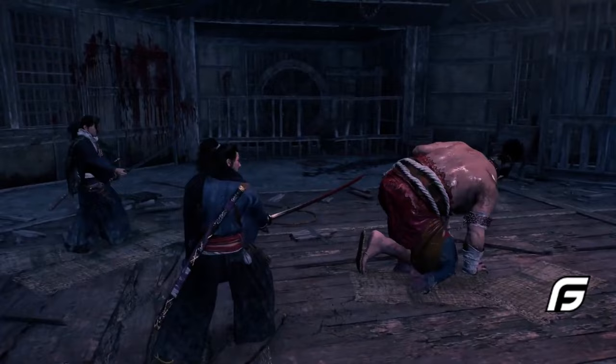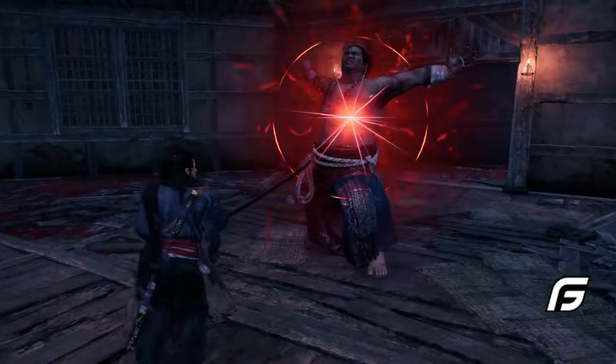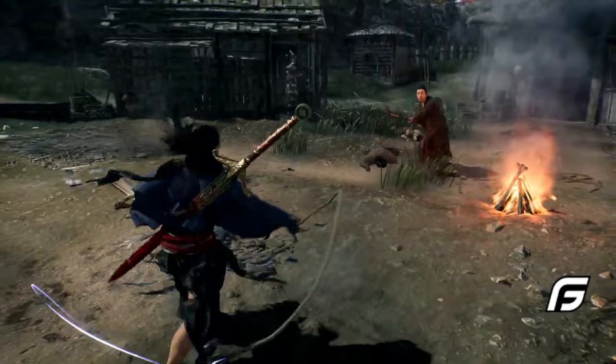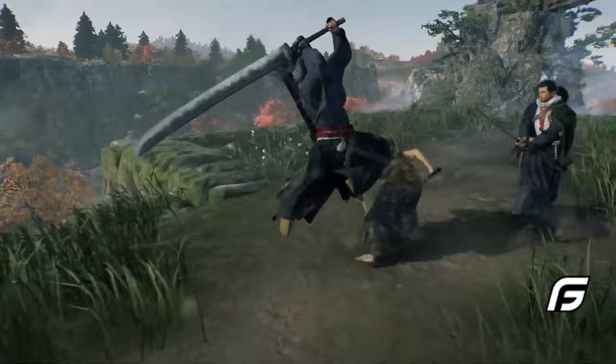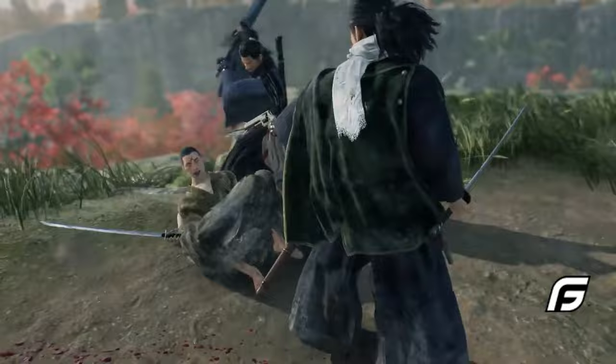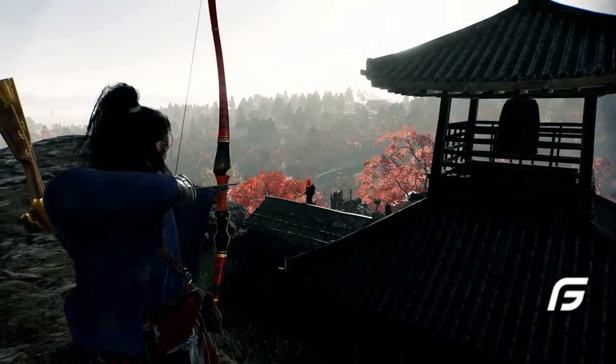The naginata is a wild weapon — you'll feel energized performing fast combination attacks. Last, we have the large sword: the weapon with the greatest attack power. It's going to be slow, but it will deal a tremendous amount of damage.